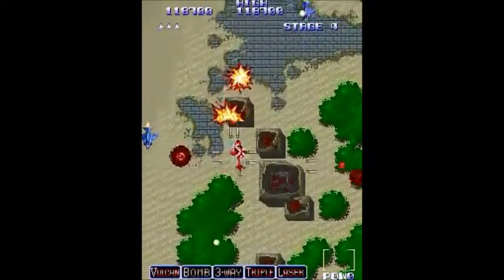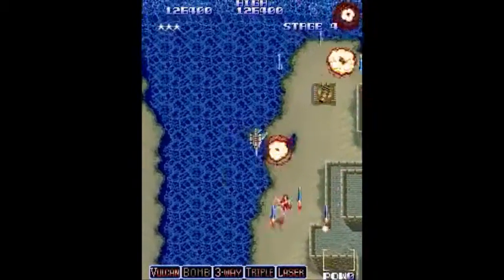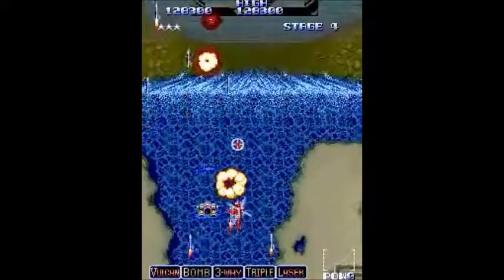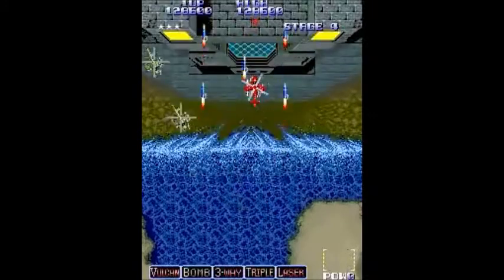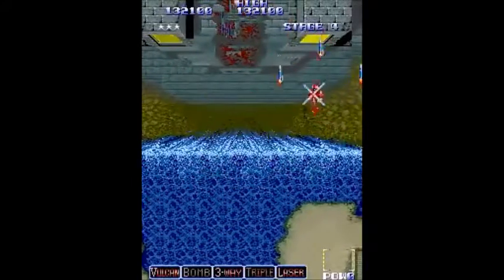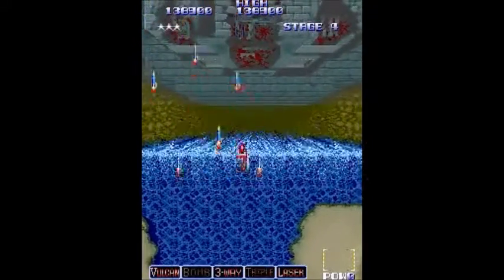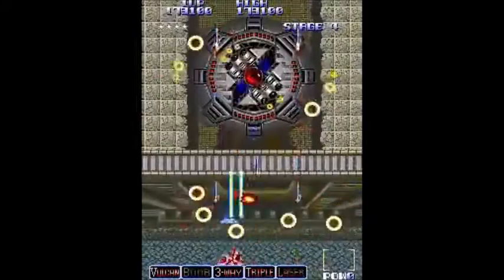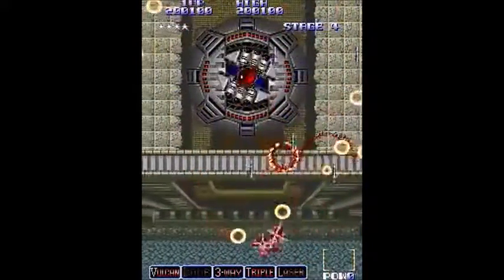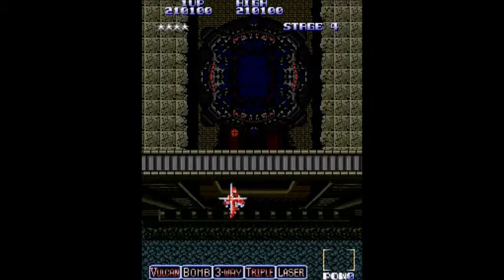This is stage 4. I'll show you the boss of stage 4 in a little bit. Here is the triple shot — it's like missiles that you shoot every time you fire, which is kind of nice. Then you get to this part where there's a waterfall and you have to take out these three sensors while you're getting fired upon. And look at all those shots — this game starts to get really hard. I used invincibility by this point just to hurry along the game so you can see the rest of it.